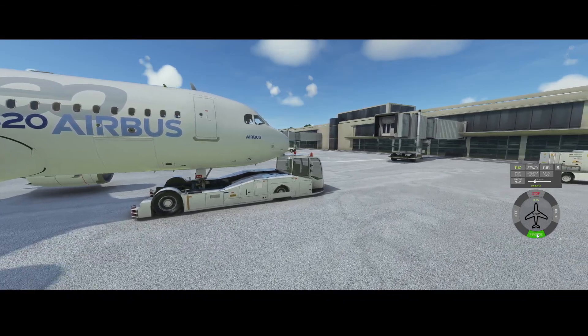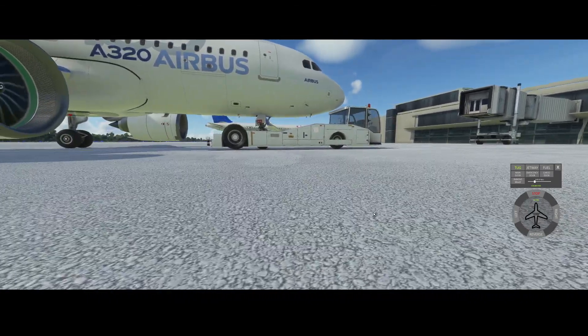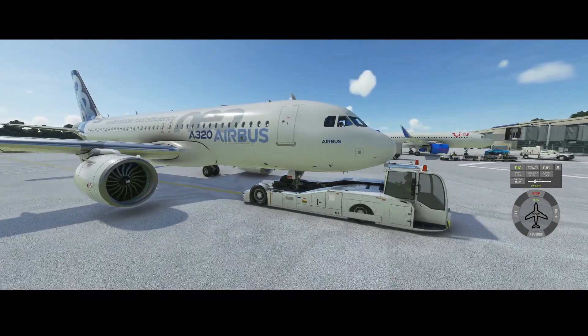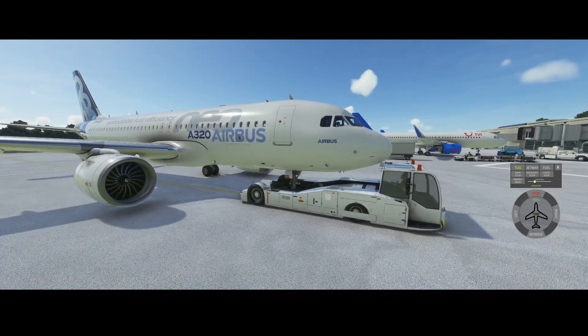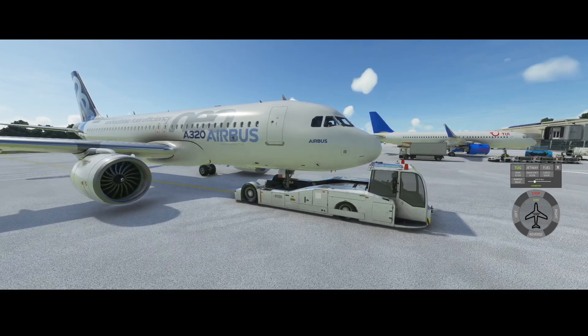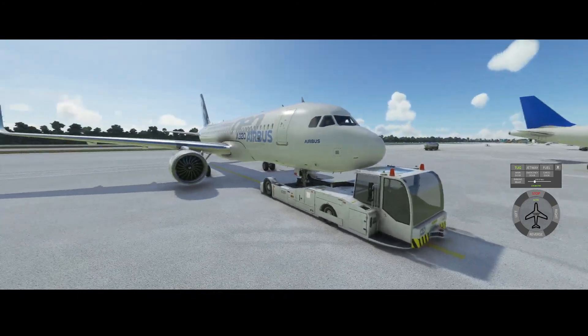Hit stop again and then reverse. One thing that would be nice is if the person in the pushback truck also changed direction — you sometimes see in real pushback operations that the driver turns around, because if driving forward he doesn't see anything, which could result in some dangerous situations.